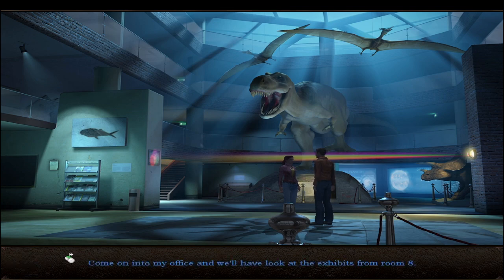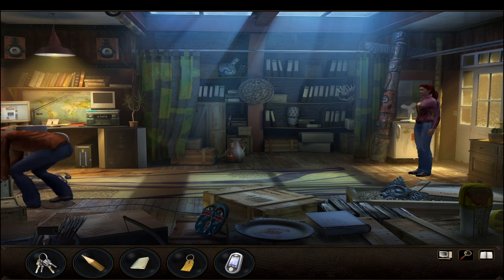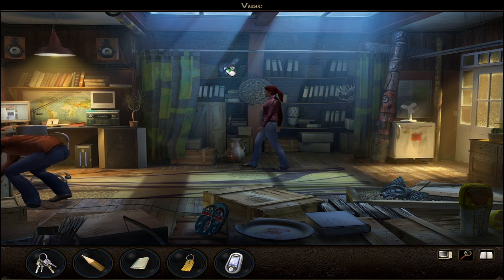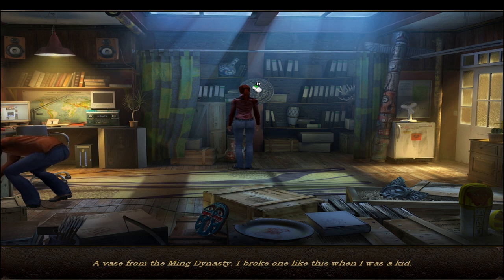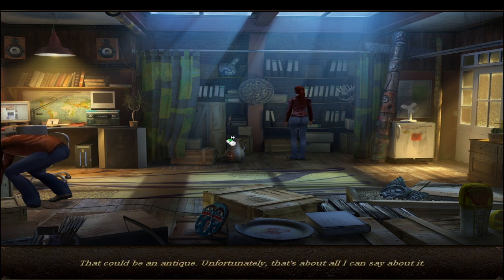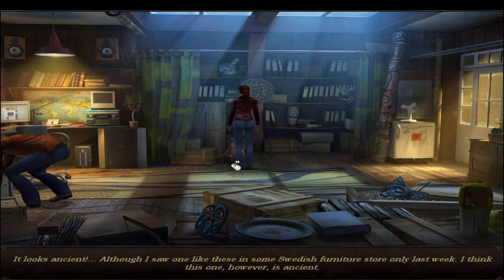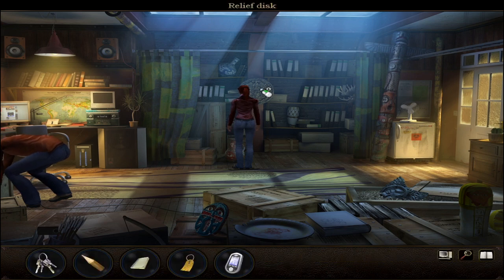Come on into my office and we'll have a look at the exhibits from room 8. Have a look around - all these things are out of the room that's being renovated. Let's see here and look at all the stuff first. A vase from the Ming dynasty - I broke one like this when I was a kid. That could be an antique, although I saw one like these in a Swedish furniture store only last week - but I think this one is ancient.